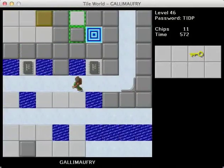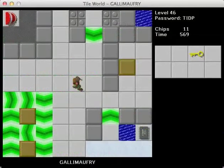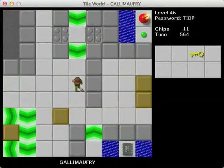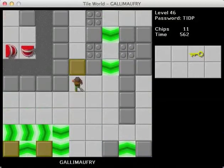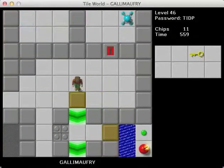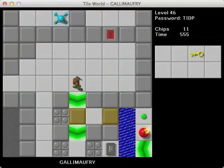I think we got eleven, because we had eight here and then three over there. I think we got this. I'm going to go and take care of the glider stuff first. I think we can push these here. Yeah, let's try that.